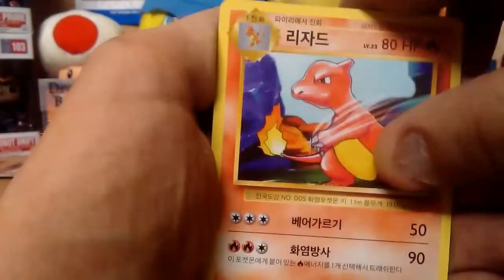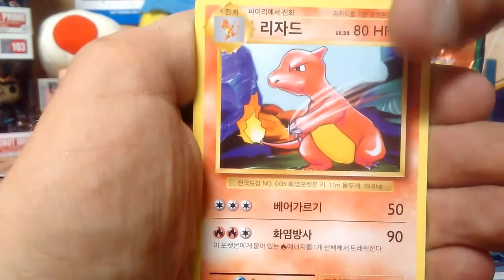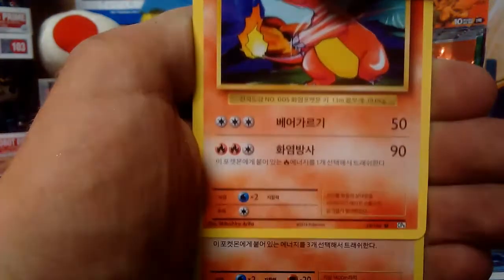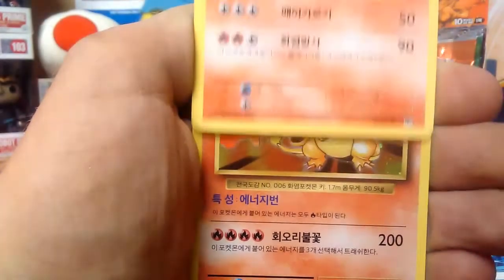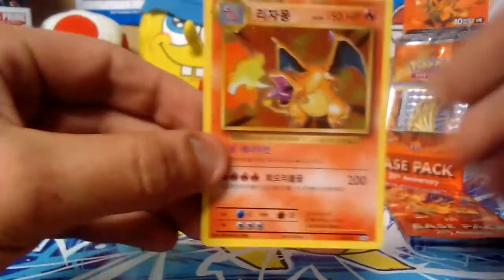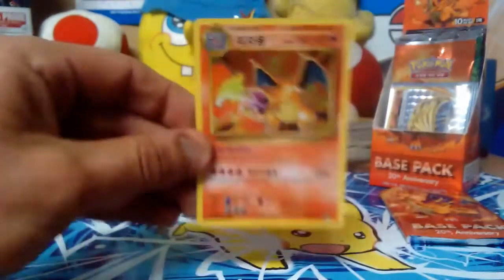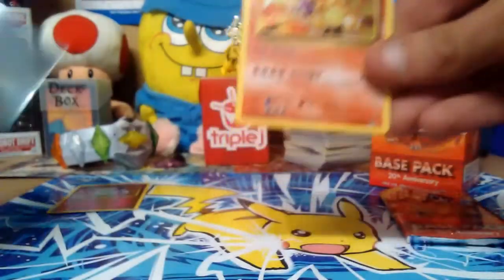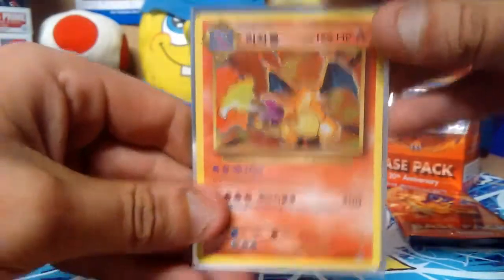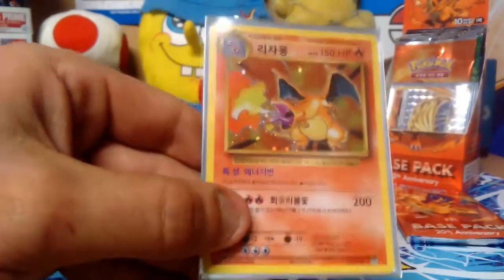Oh my god! Guys, guys — I think underneath this card is a hollow Charizard. Oh my god, we got it! Hollow Charizard! Yes! I never even got one of these when I was a kid. Oh my god, I don't even know what to say — look at it, it's so shiny! Hollow Charizard card, in your face homies! Best booster box ever! Okay calm down — you got a hollow Charizard, how are you supposed to calm down right now?!